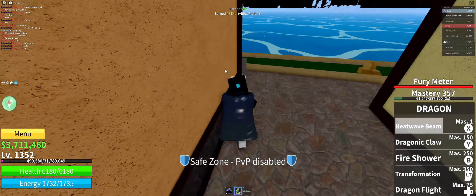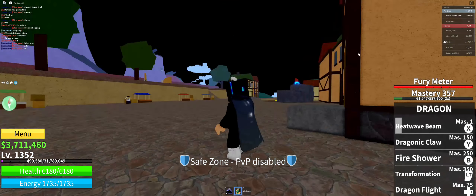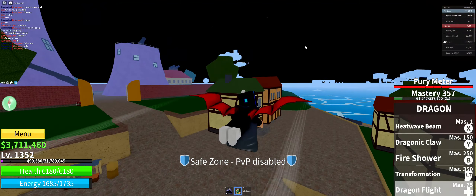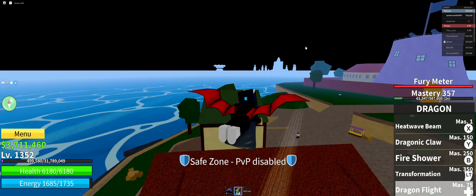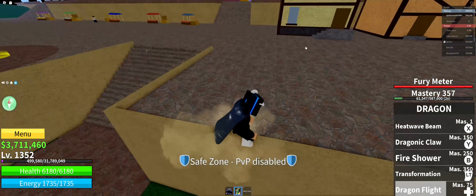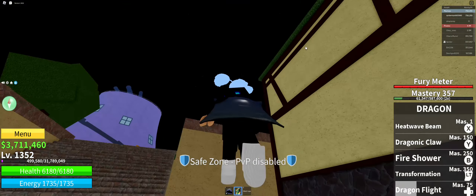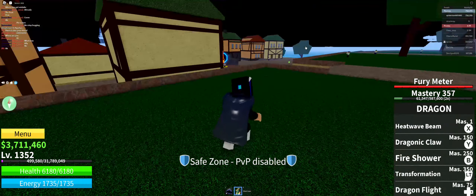The second ability we're going by mastery order is Dragon Flight, which lets you fly with some dragon wings. What's really cool about Dragon is if you go into the Skylands, which I'll show you at the end of the video, you can change the color of your dragon depending on how much mastery you have. For me, red looks the coolest.